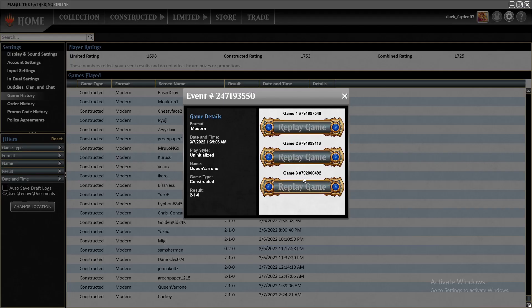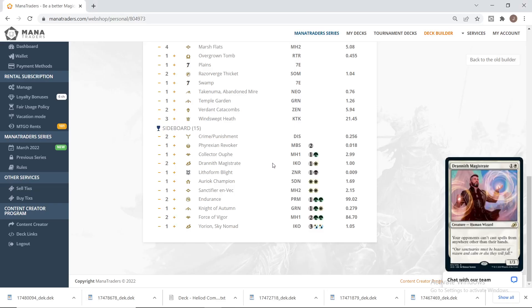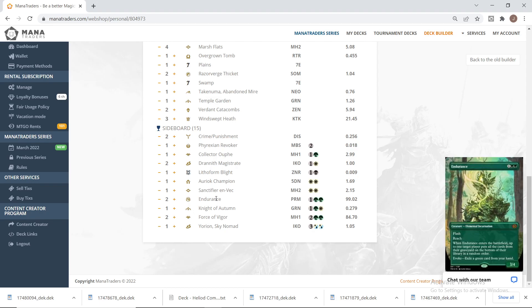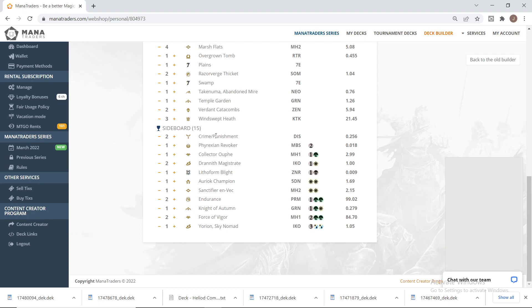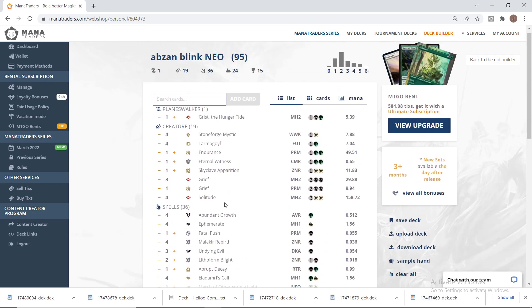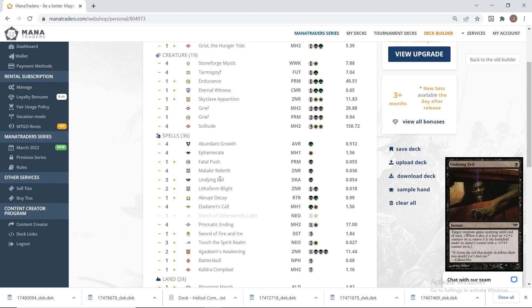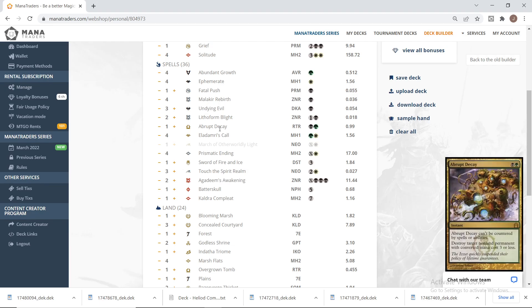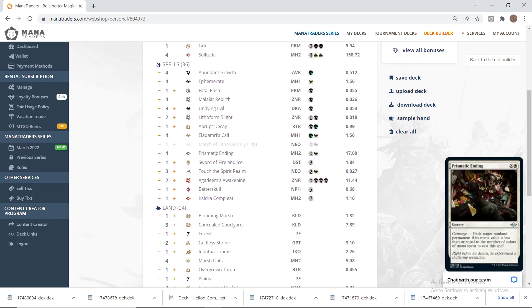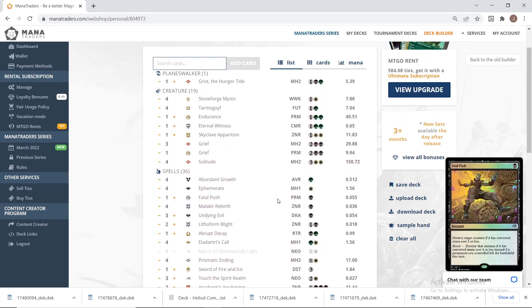Let's see game three. Before game three I can quickly go over the sideboard plan. For Hardened Scales it's similar to the Hammer matchup — two Forces of Vigor, one Knight of Autumn, one Littoral Form Blight, Collector of Kefnet, two Crime and Punishment in. I remove Grist and Eternal Witness as they're too slow, usually remove one Touch of the Spirit Realm, one Agadeem's Awakening, two Stoneforges, Batterskull, and Sword of Fire and Ice — all useless here.